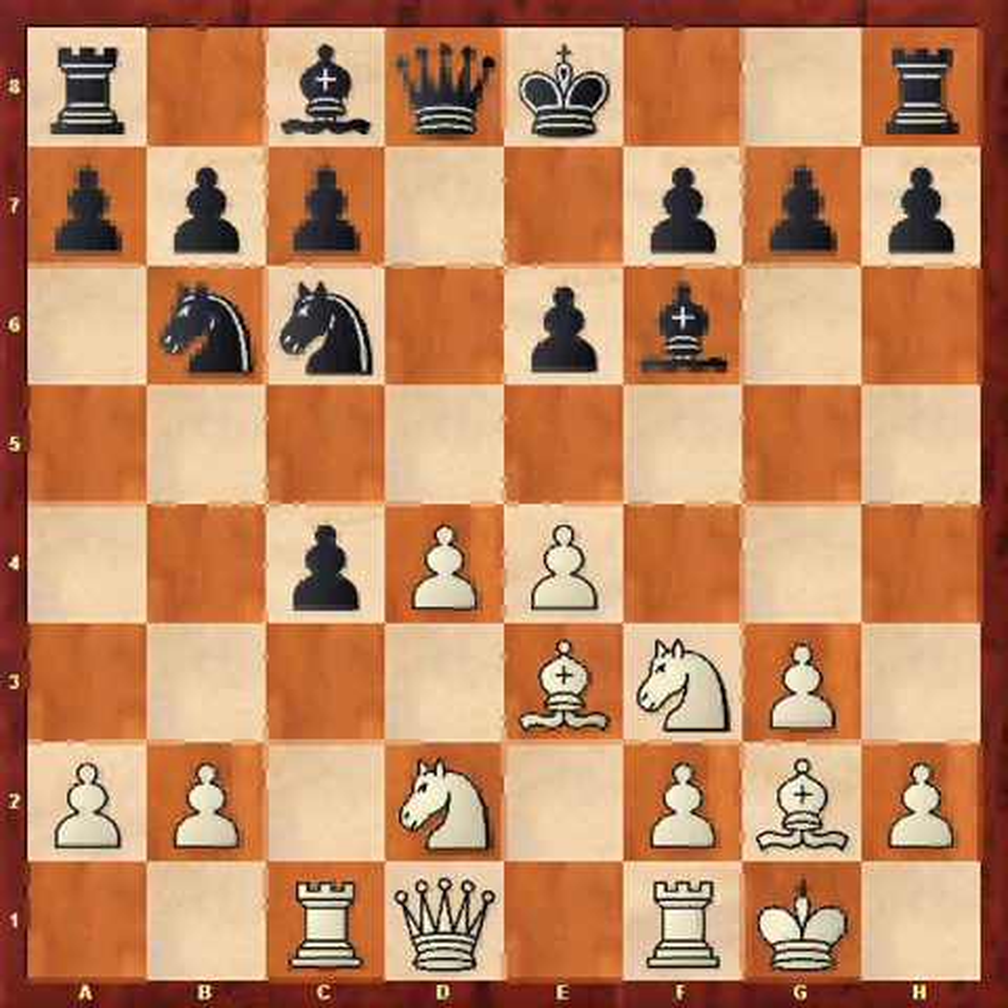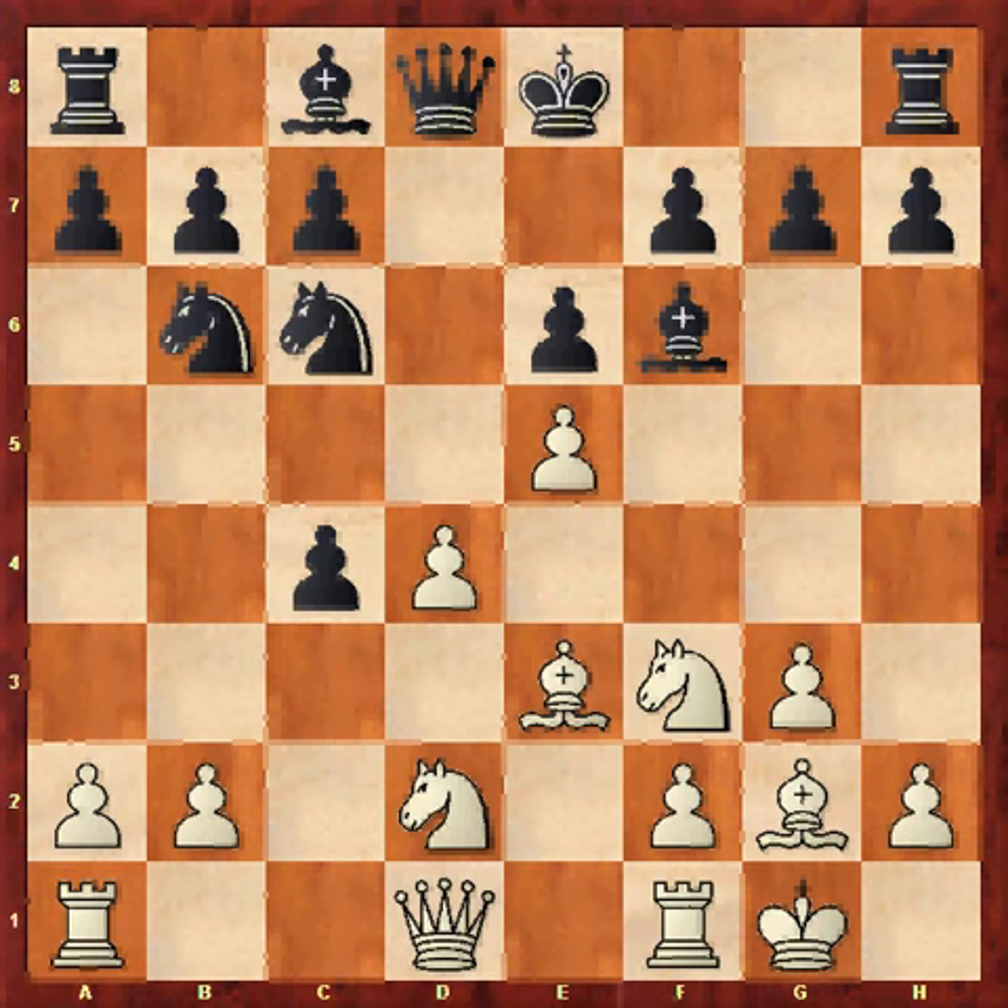Instead of Rc1, my opponent — like me — thought: why should he give up the d-pawn for the doubled c-pawn? And he played e5, hitting the bishop. The reason I don't mind losing a tempo and playing Be7 is that now the d5 square itself is weak for white. That means if I plonk a knight there, I can usually ensure a comfortable middlegame, and white still has problems gaining the pawn back.